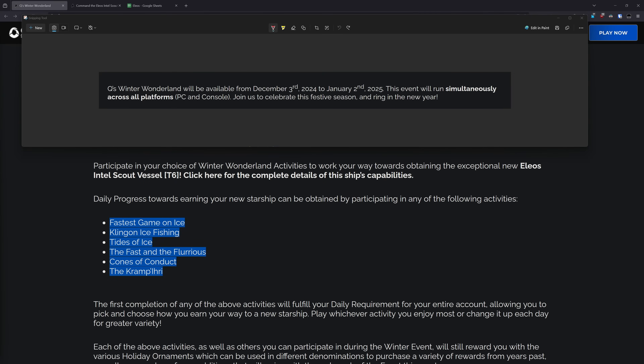Starting with the basics, this event starts up tomorrow, December 3rd for all platforms, and will be running up through January 2nd of 2025. As with any prior winter event, in order to obtain the free tier 6 ship, you will need to do any of these 6 listed tasks daily for 20 of the 30 days.